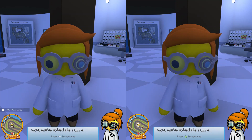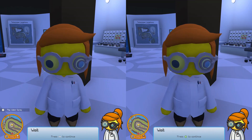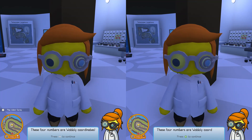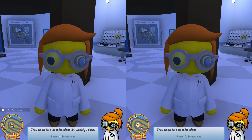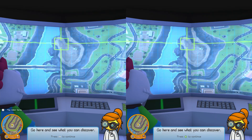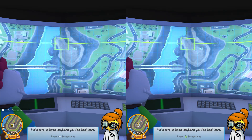That is so good — you don't have to spend so much extra time. These four numbers are wobbly coordinates. They point to a specific place on Wobbly Island. Go here and see what you can discover. Make sure to bring anything you find back here.